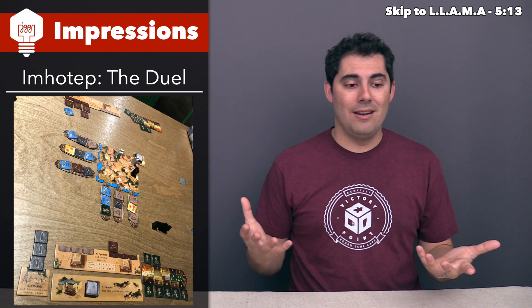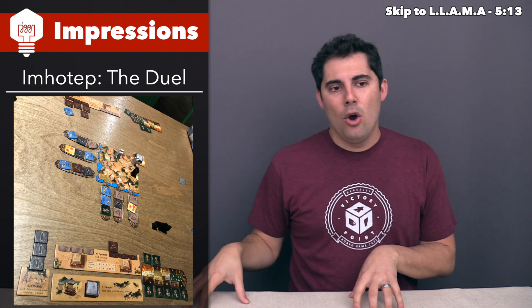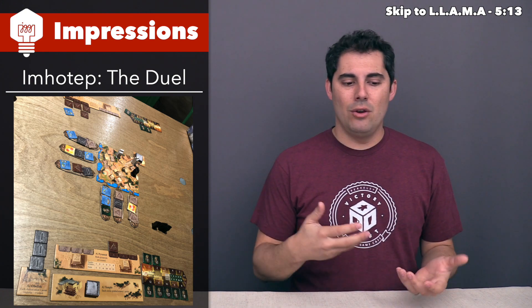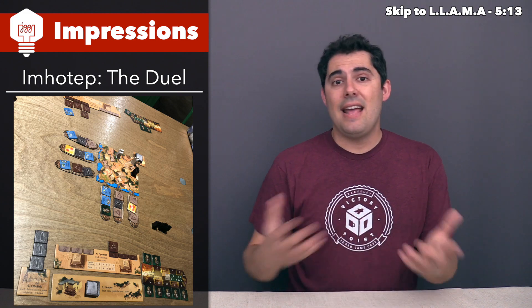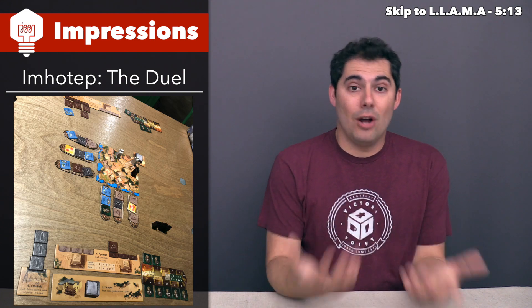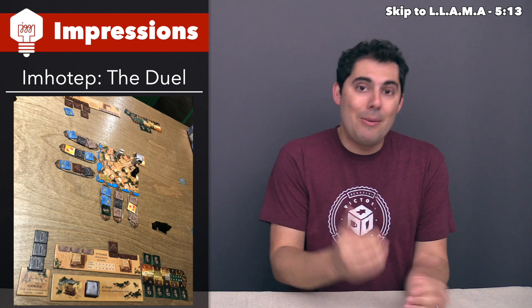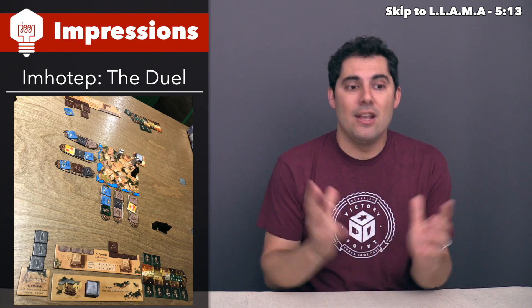As a filler, this one does a really good job. Much like the original Imhotep, the minigames can be flipped over for slightly more complicated variants — we used the standard ones this play. I have a press copy and there's also one at the board game cafe, so I have lots of opportunities to try it. When it comes to a two-player tense experience where you're really paying attention to what your opponent is doing and hoping they don't mess up your plans, this game packs a good amount of punch in about 30 minutes.